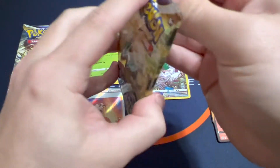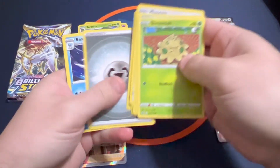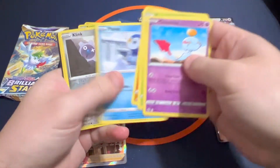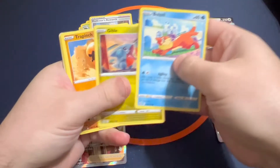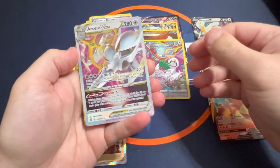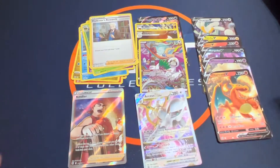Decent amount of V's. Two packs to go — can we finish with something big? Maybe a rainbow? Or just a holo? Looks like maybe we have something here — we've got a V-Star, and it's an Arceus V-Star! Nice, definitely take that one. That one looks to be nicely centered too. See, why can't it just all be nicely centered? Nice hit there to close with the Arceus V-Star.